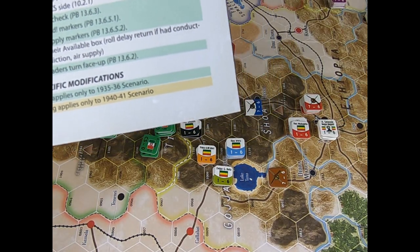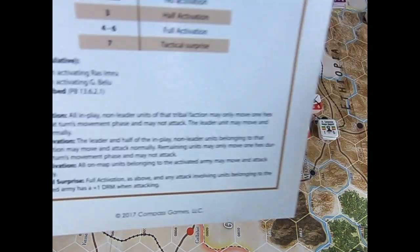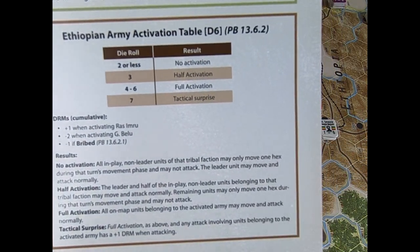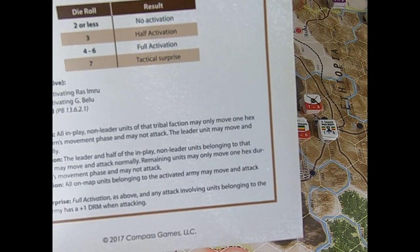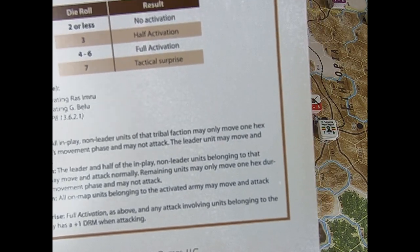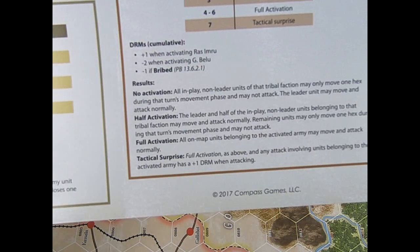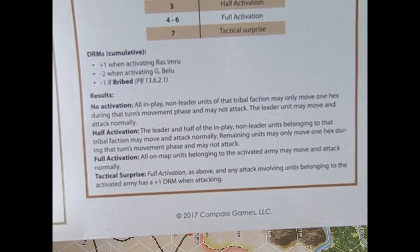I forgot to mention that when you are activating the Ethiopian units by consulting the table and you roll a three, that means half activation. What does it mean? You can move half of the tribe plus the leader. Remember the possibility that the Italian player has to affect this roll.